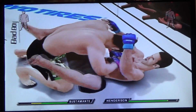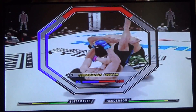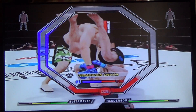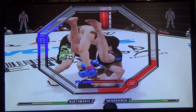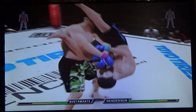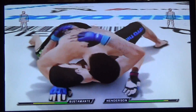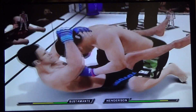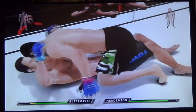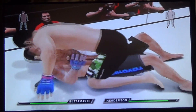Full guard. Switching to the armbar. Oh no, Henderson slips out — he's out. Wow. Back into full guard, into the guard pass. Even worse now. When in full guard, they always say go higher.